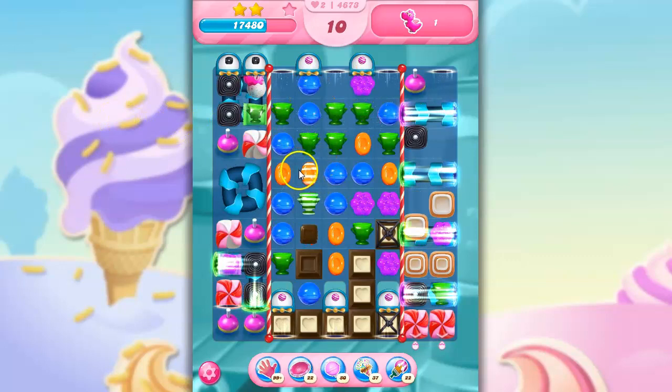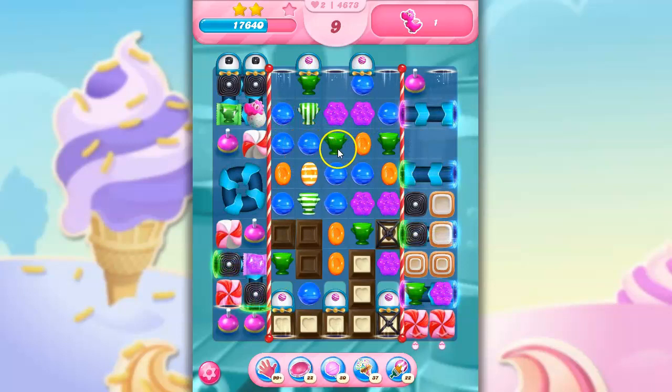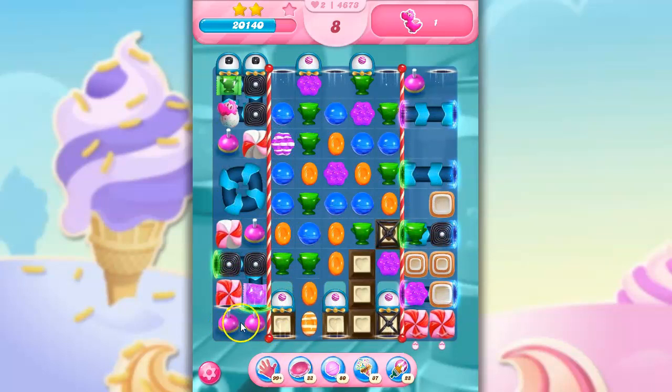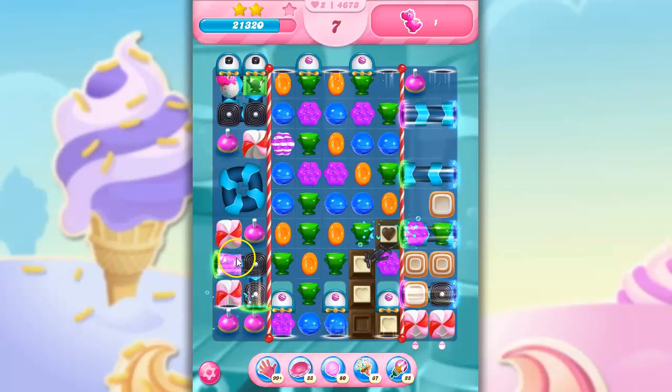I'm going to make a stripe. I don't really have anything great. I'm going to set these off and just try to shoot through here. There we go. Now I've got two bobbers over here, so I can start sending out more and more fish, I hope.